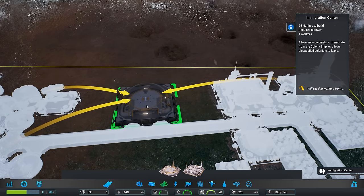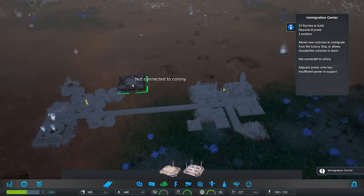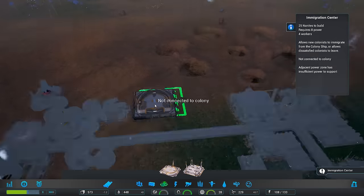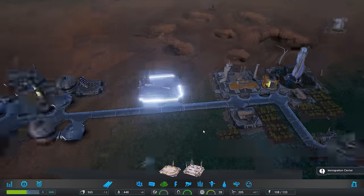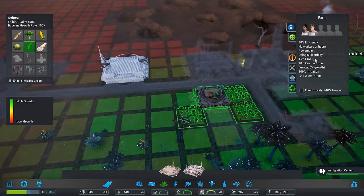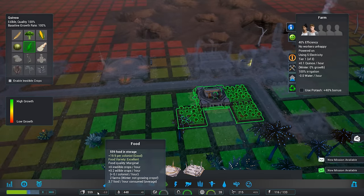Oh, I get it — those lines go from where the people come and go at. I want to build up here. I don't really know the best way to do this. Let's just do it right in the center. Quinoa, are you making anything? You're still making some quinoa — good. There's our food. I wonder if we'll have enough for the winter.